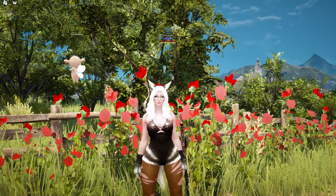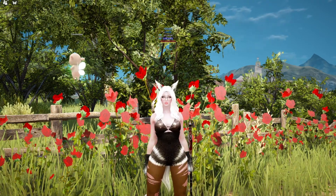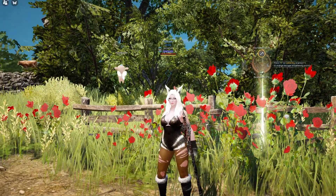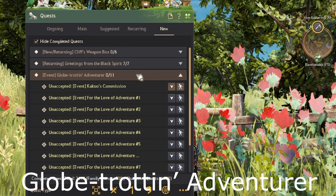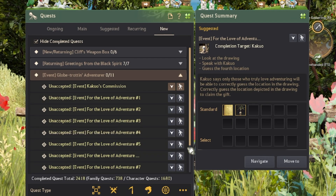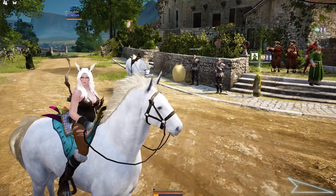Welcome back. An update that came out on June 29th, 2022 was a worldwide service celebration — Kakua's World Map. In celebration of Black Desert's worldwide service, NPC Kakua will be offering special quests. To accept these quests you have to be level 10 or higher. Press O and go to New — you'll see an event quest line consisting of 11 quests called Globe Trotting Adventurer. The rewards are decorative items you can place in your residence for points, or just because they are cute. NPC Kakua will be located near NPC Lara in Heidel.